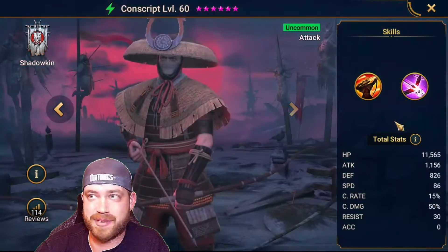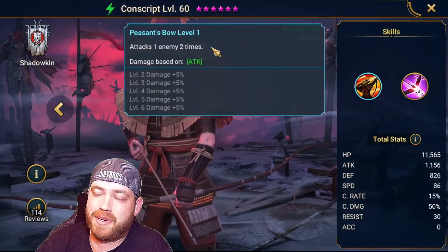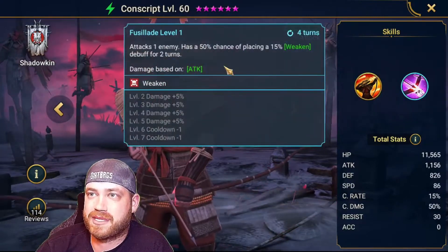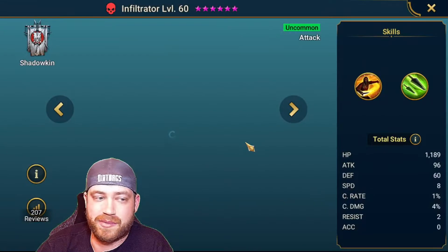First we'll start with the uncommons. So this guy — Conscript — I'm not gonna pronounce the names, I really don't care. Attacks one enemy two times with a 50% chance to place a weaken. We're gonna skip this guy, don't need him.